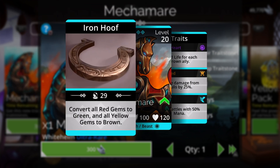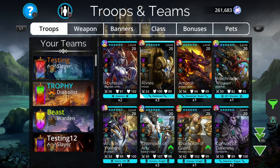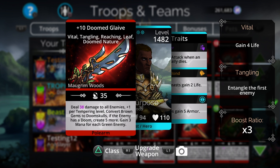The spell is extremely useful and fits nicely into the current meta. Because it converts all red gems to green and all yellow gems to brown, it synergizes with troops like Gob Truffle and Queen Beatrix, and also with its natural half-mana start troop, the Forest Guardian. For weapons, it pairs well with the Doomed Club - which transforms all green gems to doom skulls - and the Doom Glaive, which converts all brown gems to doom skulls.